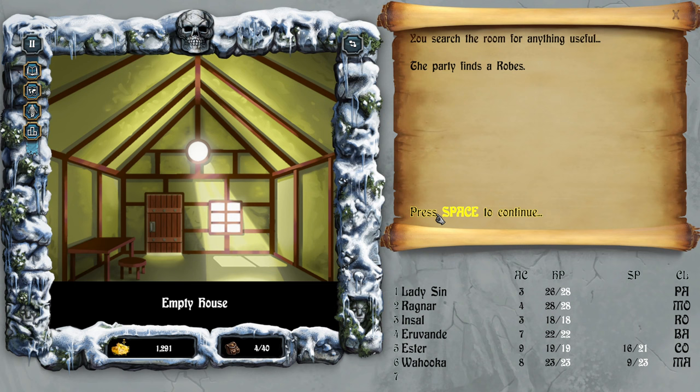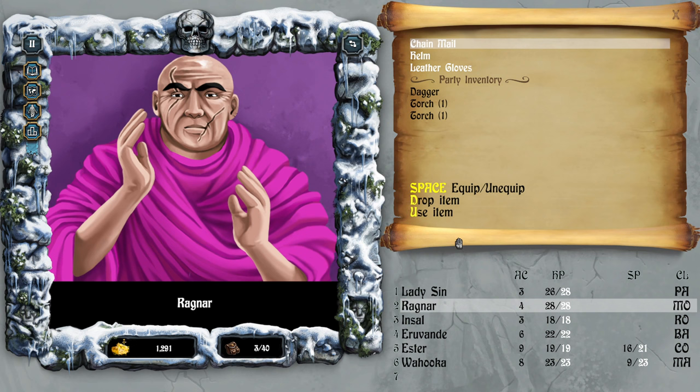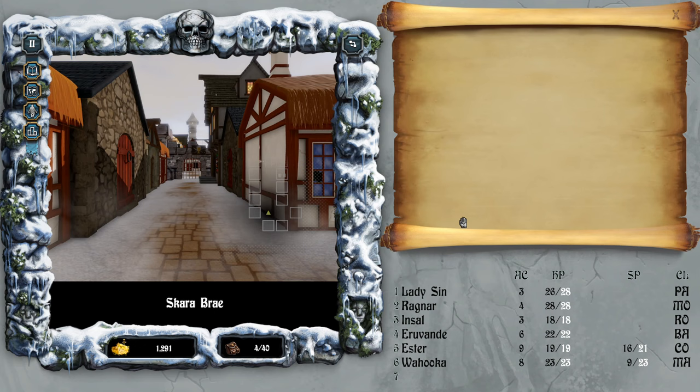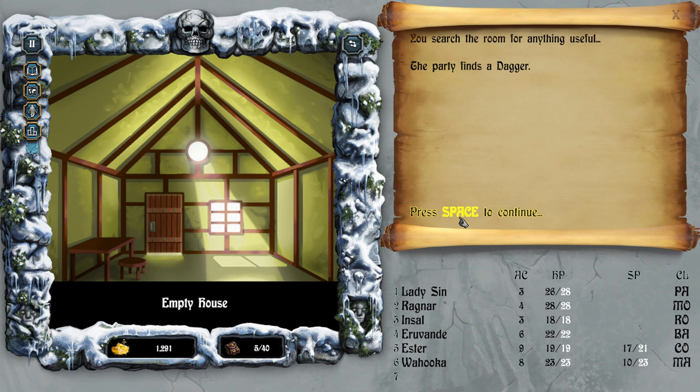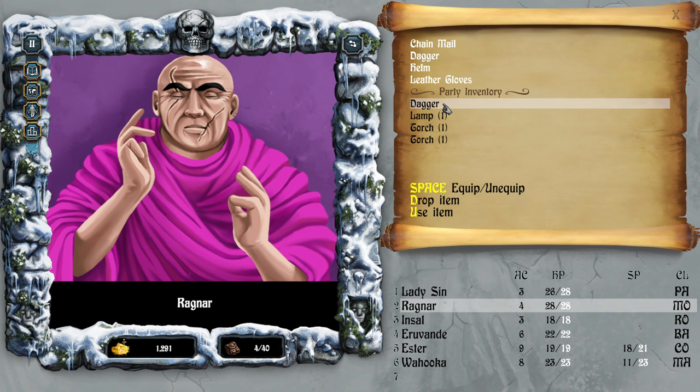Robes — very good. Who needs armor? You don't have armor — can you wear this? You can. Very good. Not much, but still better than no armor. Empty building, empty building, a dagger — can Insole wear two weapons? He cannot.